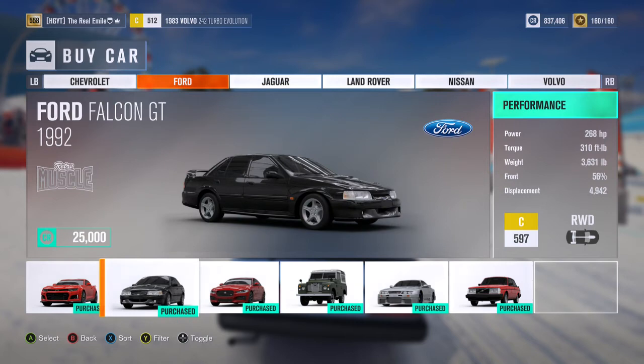Next up we've got the 1992 Ford Falcon GT: 268 horsepower, 310 foot-pounds of torque, 3,631 pounds of weight, C-class car, 597 PI, rear wheel drive as you'd expect. Once again you've got your token Australian car that we seem to be getting in every single one of these packs. This one's pretty cool — we haven't had a 90s Australian car yet, it's mostly retro or really modern stuff. It looks kind of weird, like a four-door Fox body, but I do kind of like that about it. I can't say I'm going to get much mileage out of it personally, but I can't argue with its inclusion.